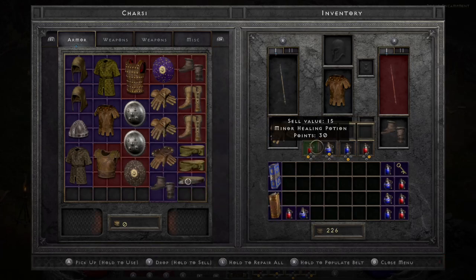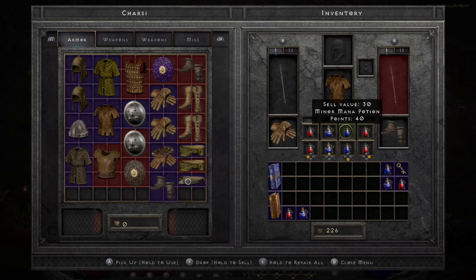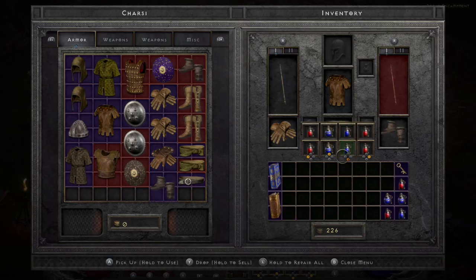Now that I've got a better belt, I have four extra potion slots. In the main slot I have health, mana, mana, health configured. If you hold down R3 while on an empty belt slot, it will automatically backfill the belt with the same potion types you've denoted in the main slot. That's a great trick — much faster than doing it manually, and something a lot of people don't know about.